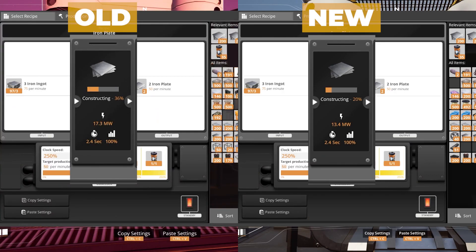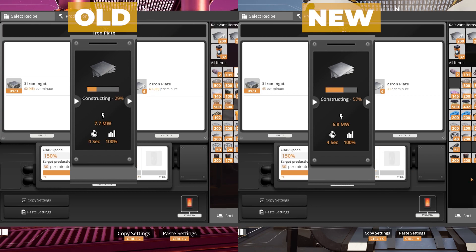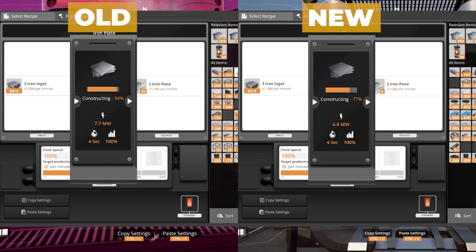Overclocking has been changed slightly after a lot of conversations about it. The exponential power cost has changed and it's been lowered. I'll put up a side-by-side of a constructor being overclocked on screen so you can see exactly what the numbers are. Basically, this means that overclocking is less power intense than it was before, and that underclocking does not save as much power as it used to. Overall though, this is good news for overclockers.